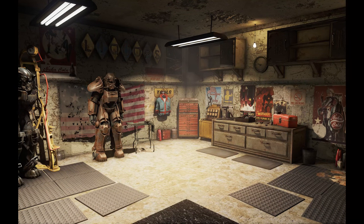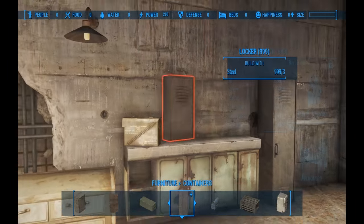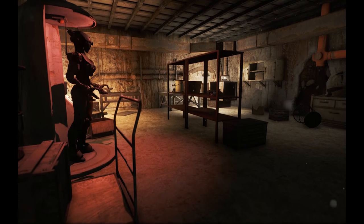There are no console commands or workarounds required, and these do not affect your above-ground settlements or cause any sort of cell reset bug. They don't respawn and are fully owned by the player, again exactly like Homeplate.